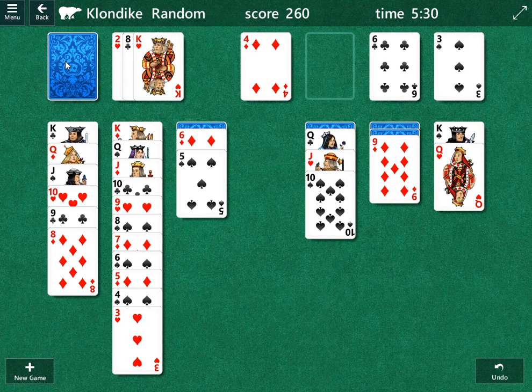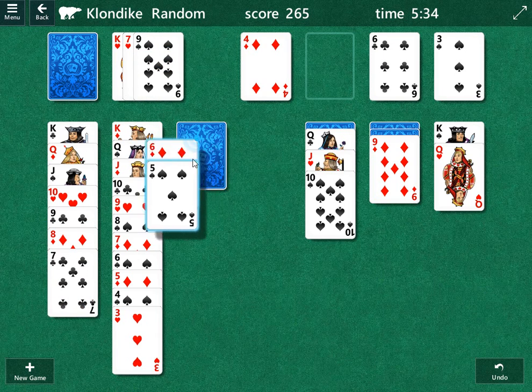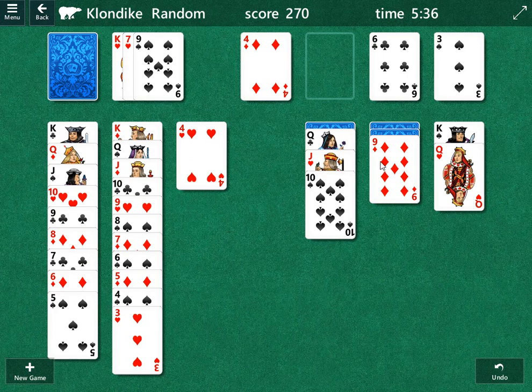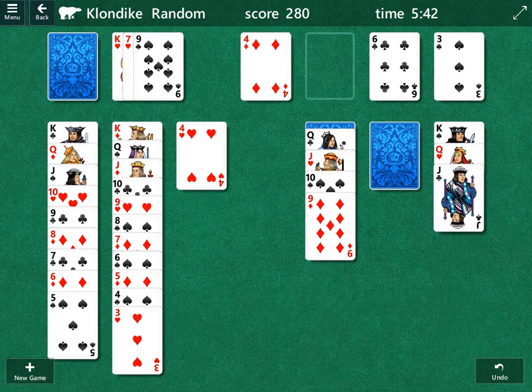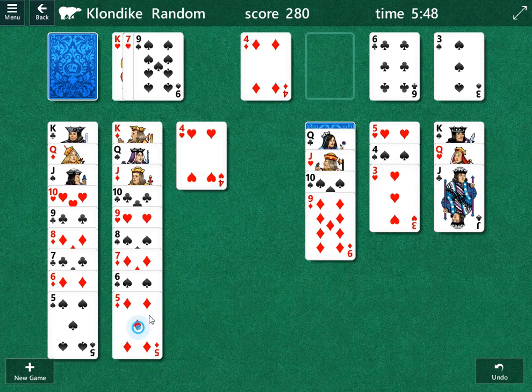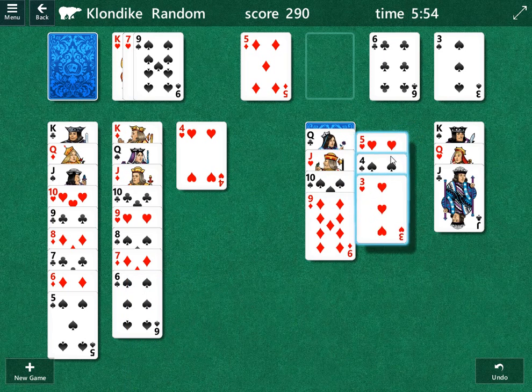There it is — the king, that's what we want. We're going to see what else is behind there. There's the seven of clubs — that's good. If we can move the six of diamonds here, that's good. We can also move this nine under the ten, and then we can move this jack as well.